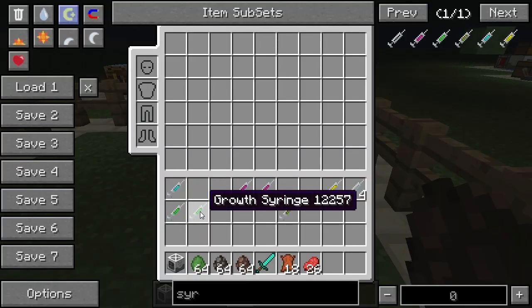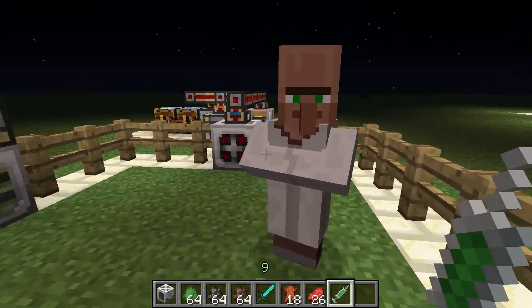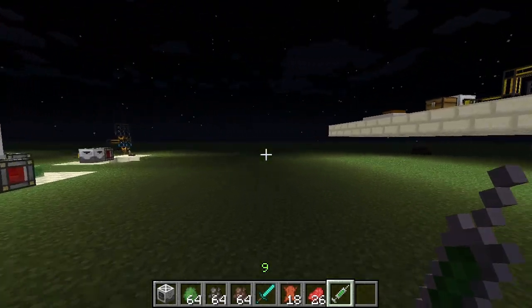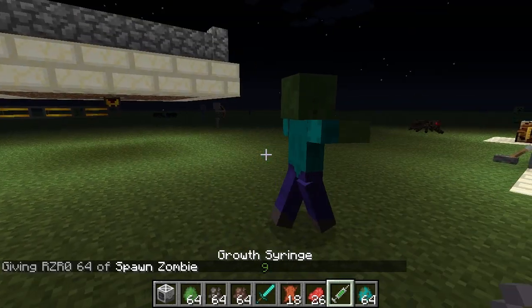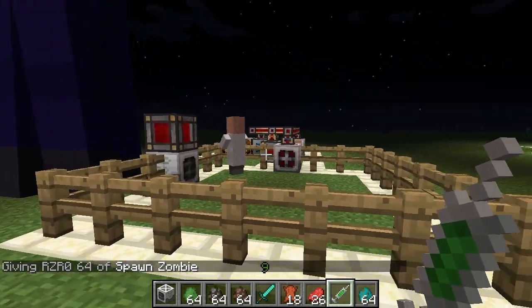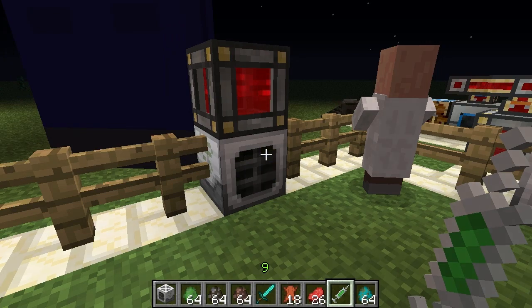You can also use growth syringes on baby villagers and they also work with the veterinary station, so you can grow villagers as well. You can also grow regular zombies into massive mega zombies. That's basically it for the syringes and the veterinary station — I hope you guys enjoyed this video. If you did, please like and subscribe and I will see you guys in the next one.